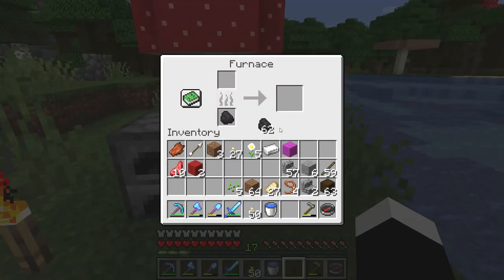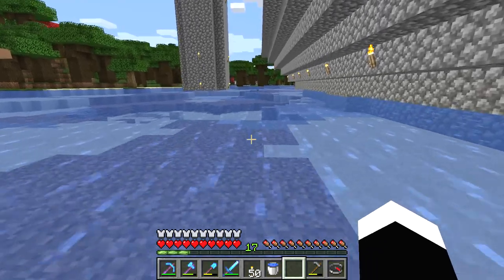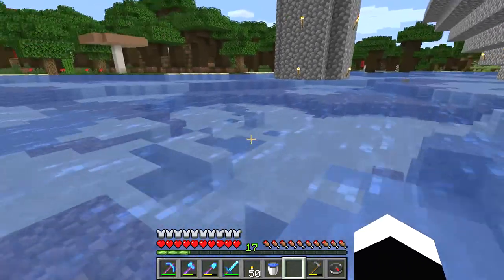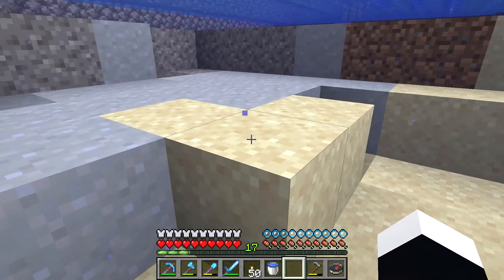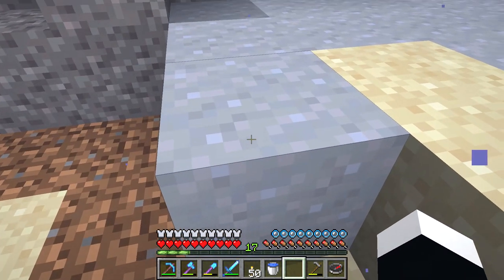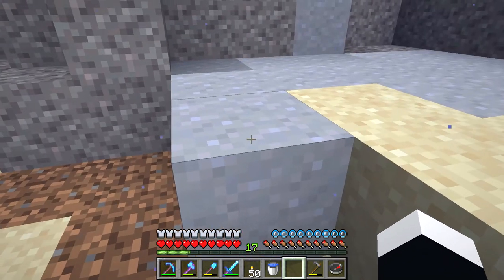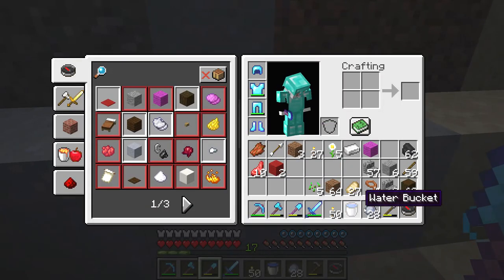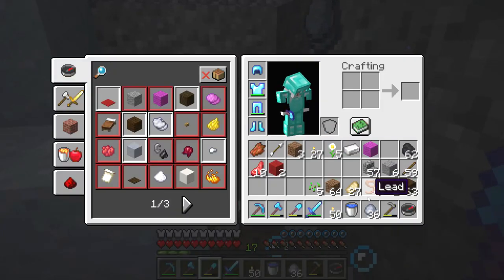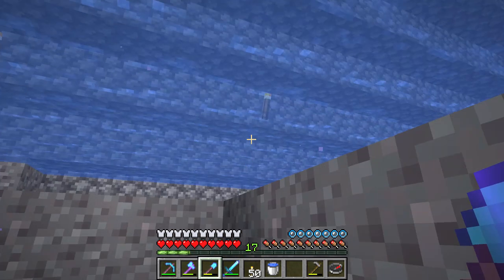I am gonna put coal in the furnace. Now, what you will need is clay, and to get clay you have to go in the water and look for these. They are like sand blocks but they are like a light violet gray color. You break these and you get clay balls. You can turn clay balls into clay.